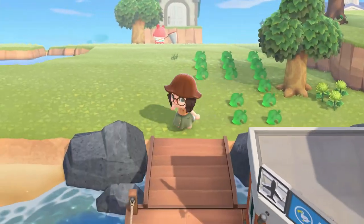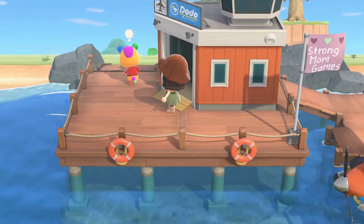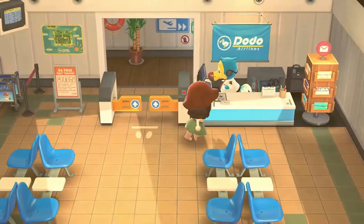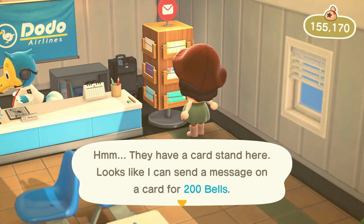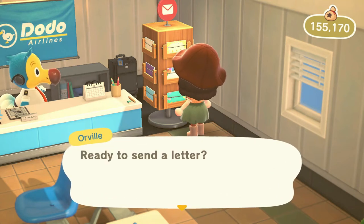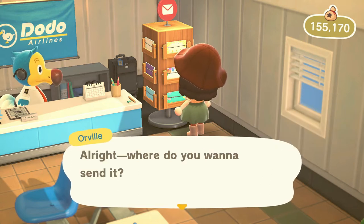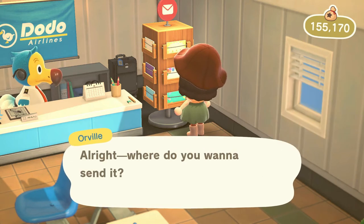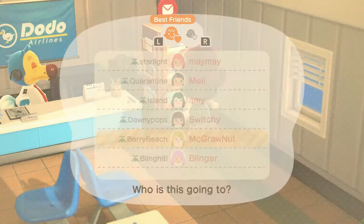Now we're off to actually mail the letter. You do this through your airport. When you get to your airport, you'll see a mail stand off to the right. It will cost you 200 bells to send a letter, and you can send a letter to anybody on your island, to your future self, or to your friends.